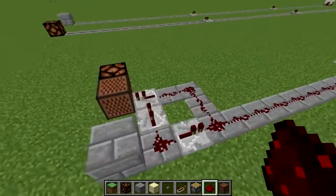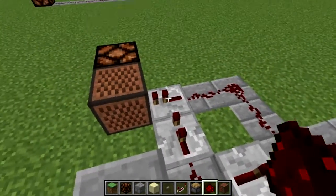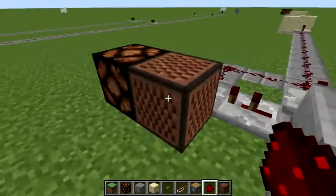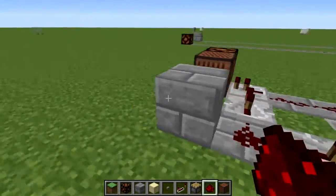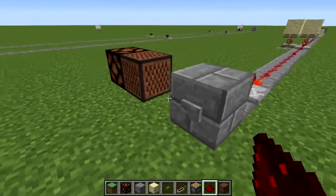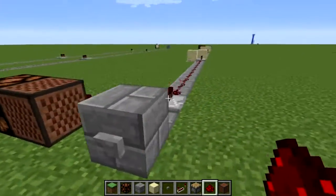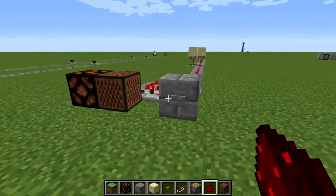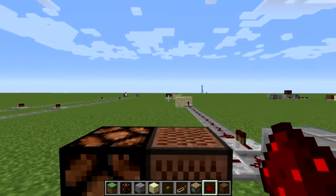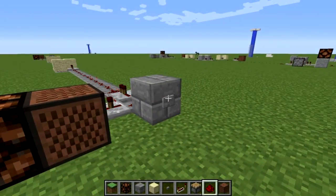The first one is an input/output gate. Our input is here and our output goes into an example of note blocks and a lamp. When the signal is activated through the input, it won't activate our output, so we can send signals both ways without activating the near side. You can see that activating this side lights up the lamp on the far side.